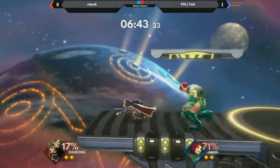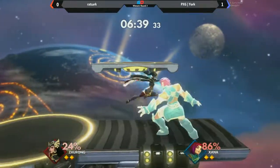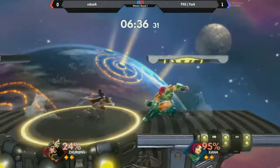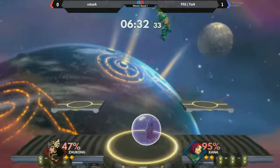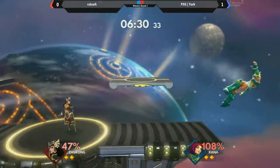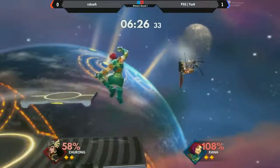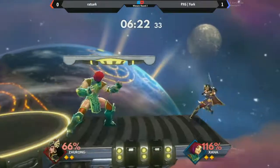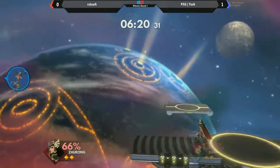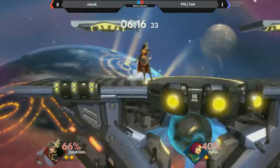Ratshark actually not doing too bad, has Yorke on the back foot, immediately turning the tables. Right there, the dash-through is something new we've added to our swordsman — you'd be able to dash through and there's a strong hitbox at the very end of that dash. The back throw — oh my gosh. Zana over here trying to charge the side strike. A lot of these side specials coming from Ratshark are actually getting a lot of mileage.